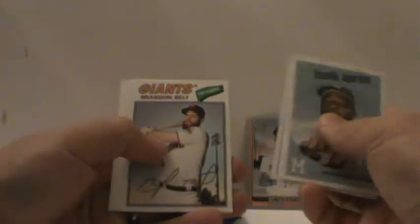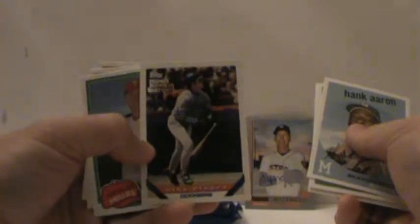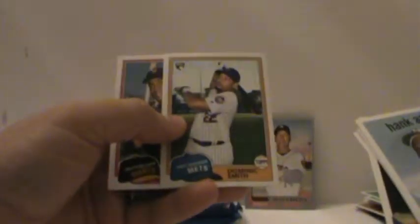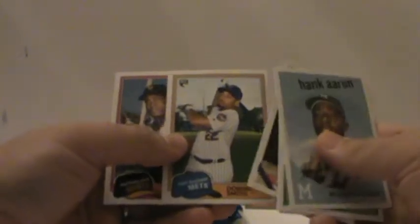Mets and Perez, Piazza. Hank Aaron. Topps Rookie History Mike Piazza insert. Rhys Hoskins. Dominic Smith — if you guys see Dominic Smith, he does not look like a baseball player, I'm telling you.